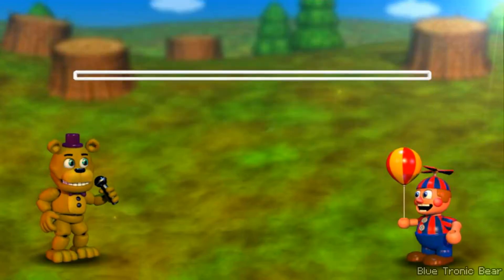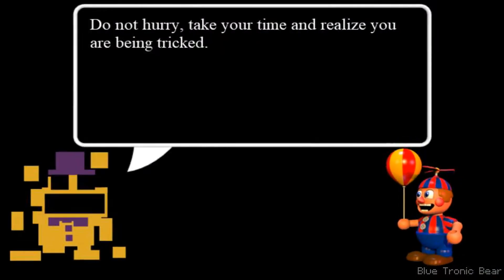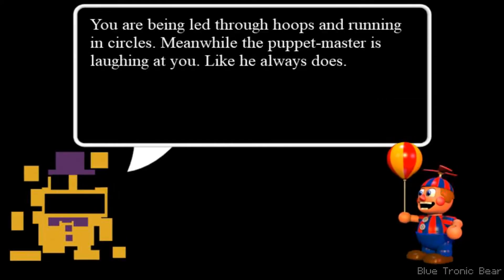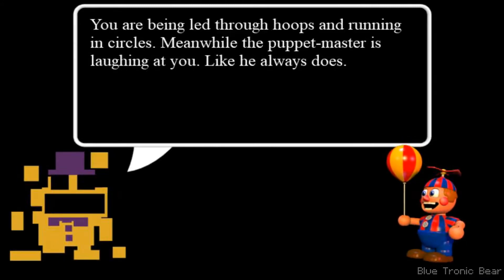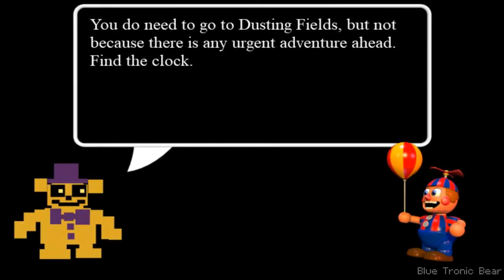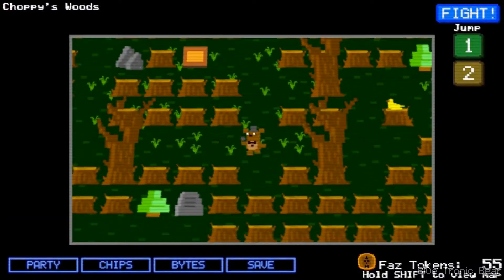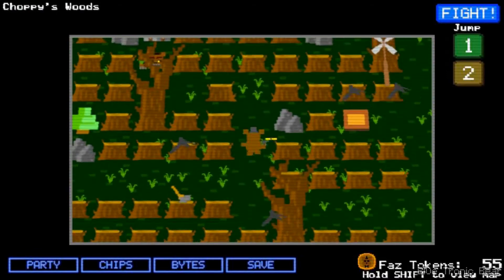I want to get the clock. I'm going to skip all this and do not press done. The game says: 'Do not hurry. Take your time and realize you are being tricked. You're being led through hoops and running in circles. Meanwhile, the Puppet Master is laughing at you like he always does. You do need to go to the dusting fields, but not because there's an urgent adventure ahead. Find the clock.' I like how there are different texts in each loading screen — like it's random. That's pretty cool and interesting.